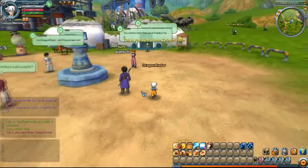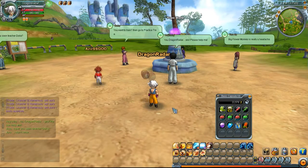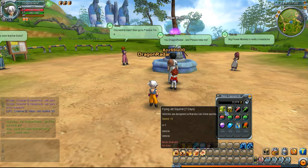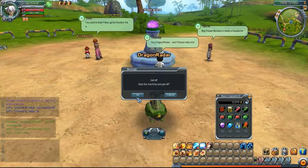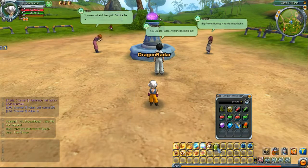So that's how you talk to people or engage in action. Right-clicking will engage you in whatever you're trying to do — whether it's attacking, talking, or even items. If I want to use this scooter right here, I have to right-click it and it will use it. Also, if you want to move items in your inventory, left-clicking will allow you to move them, like if I want to move something to the bar or rearrange my inventory.